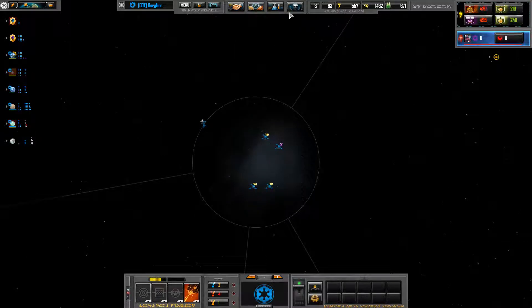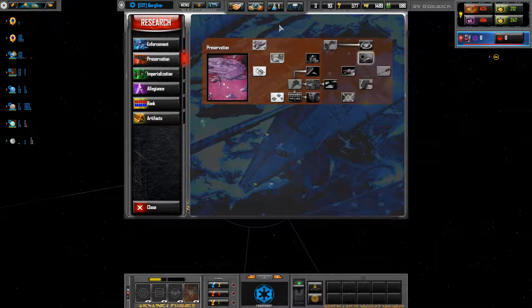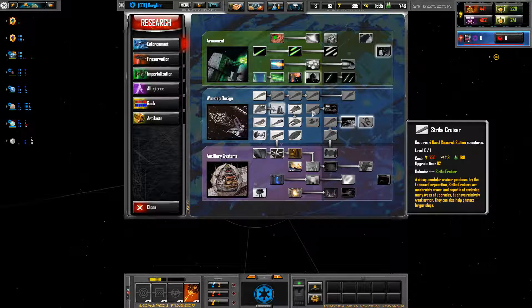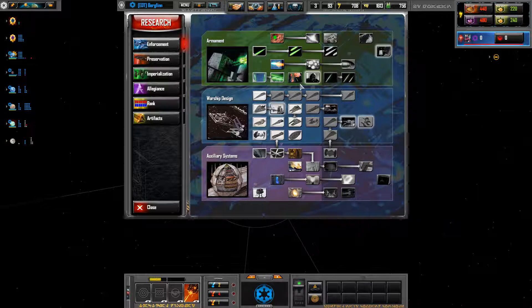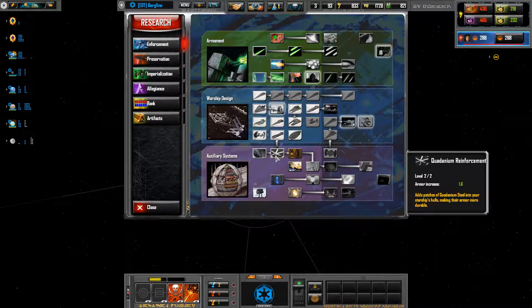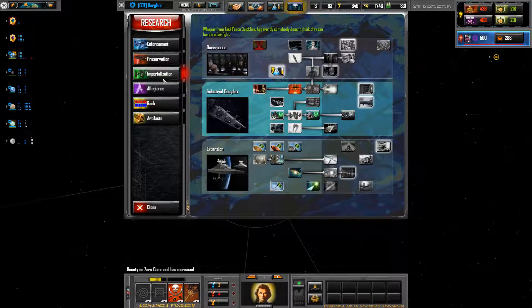I need a space station. Can I research space stations yet? You're sinking points into research, you're sinking points into ships, you're sinking points into economy — hoping it all balances out in the end. Spoiler alert: it doesn't. Really, it doesn't. Now I did spend enough time on research — enough points into getting an early advantage, for as long as I can maintain it.